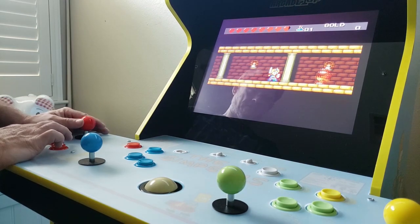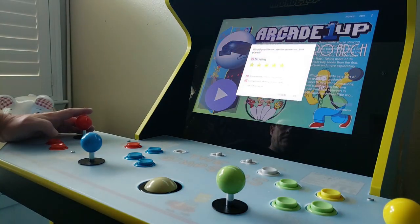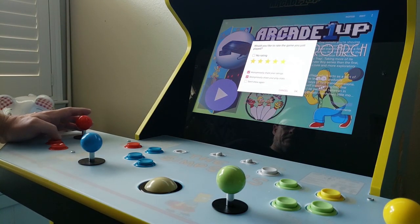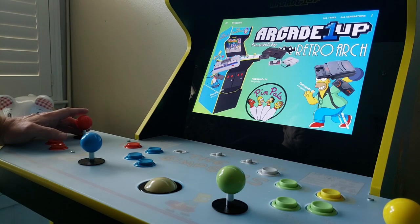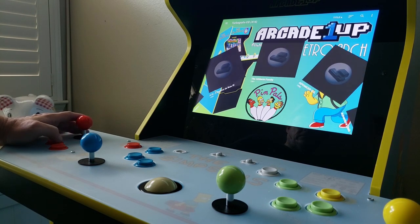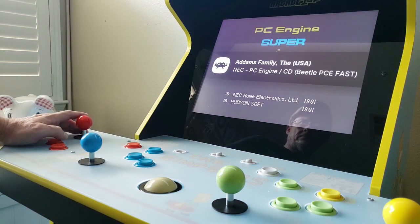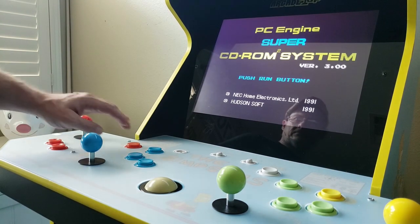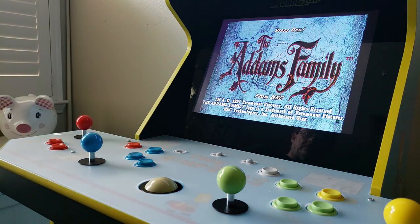Again, to exit the game we'll press both the Player 1 Start button and the Live button at the same time. Let's try one more game — this time I'm going to pick a console called the PC Engine CD. I also feel this is a great console that most of us have not had much exposure to. I'm going to try and save the audio for you to hear, as it seems to be very high quality for its time.